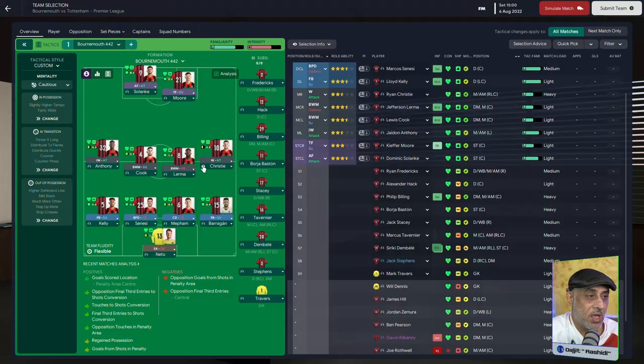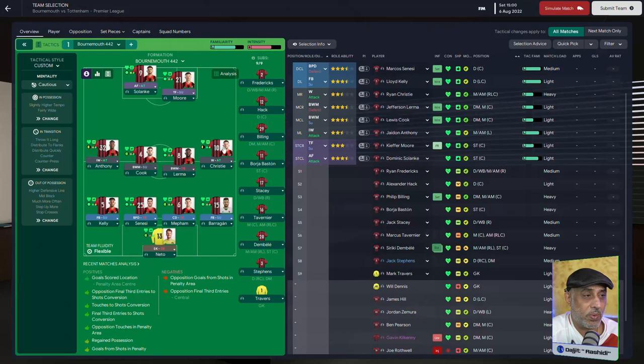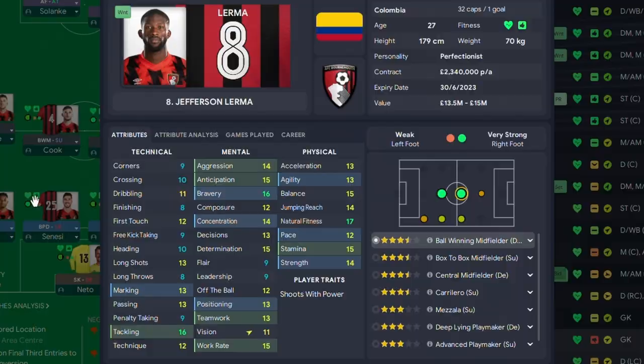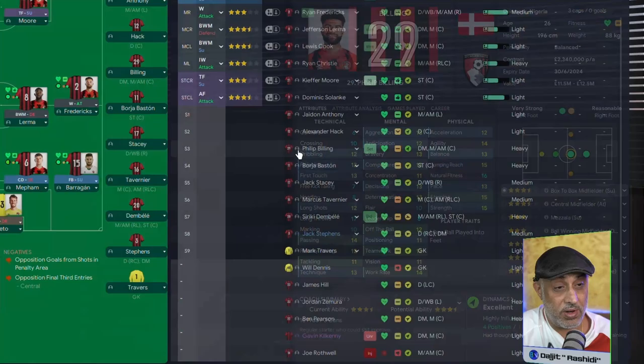We've got Ryan Christie here - he's got great acceleration, finishing and composure. Runs with the ball to the center, plays 1-2s, cuts inside from both wings. I don't want him cutting inside from this side - I want full width on this side of the pitch. We use Ryan Fredericks to give us the width. We've got Kiefer Moore, Solanke, two ball-winning midfielders. One runs with the ball to the center and comes deep to get the ball - his dribbling is only 12. And then we've got Jefferson Lerma who shoots with power.